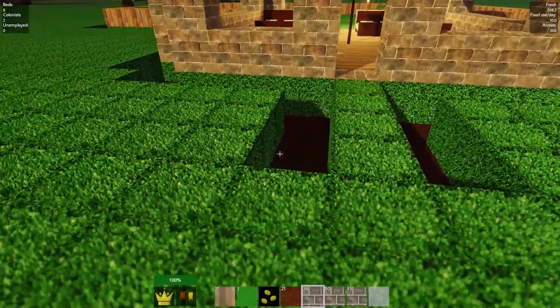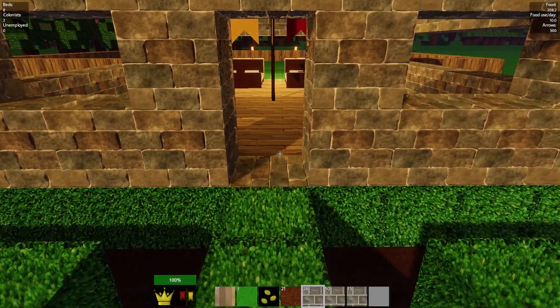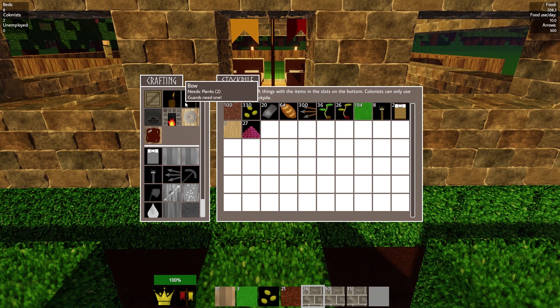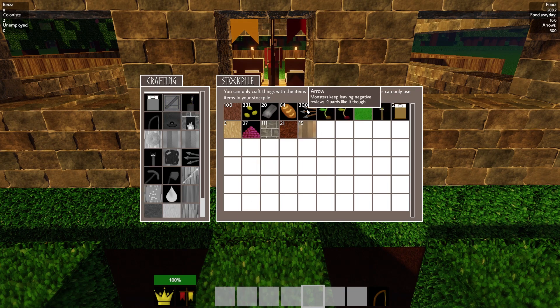What that's going to do is force all mobs to come to this point — it's going to be important when I'm defending. Because I'm going to make myself a bow. I'm going to put all this stuff back in the stockpile, I don't need it right now. And I'm going to grab some arrows, which I have a ton of.